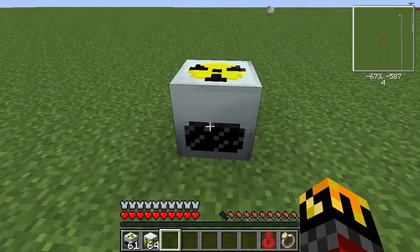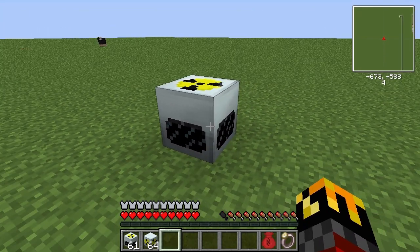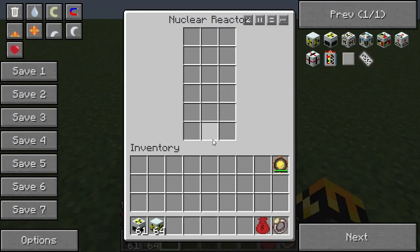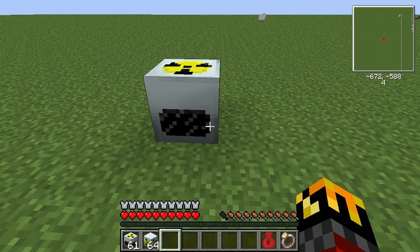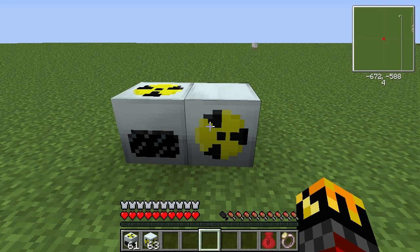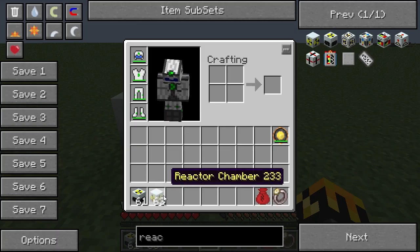This is the reactor chamber itself - it is the central component where everything else branches off of. If you plunk it down and then right click on it, we get our basic storage area where we can put all our things. This isn't a lot of space - you can make pretty good use of it, but it wouldn't be able to output enough power and keep everything cool. That's why they have reactor chambers.